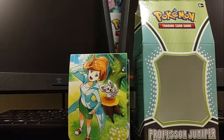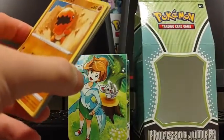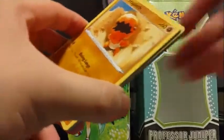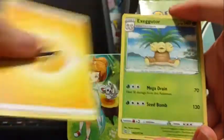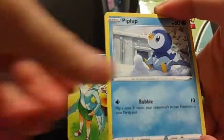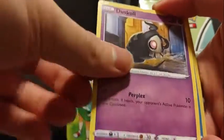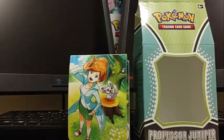Alright, so we're not getting anything good — that's expected. Let's see what we got. Lightning Energy, Exeggutor, Blunder Policy, Roseanne's Backup, Trapinch, Piplup, Shroomish, Burloin, Duskull, Reverse Snorunt, and Haxorus. Oh my god, horrible pulls.